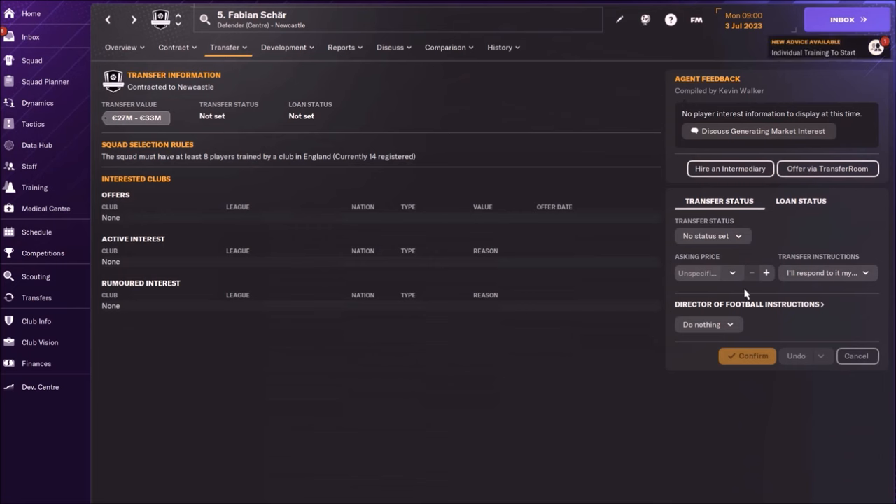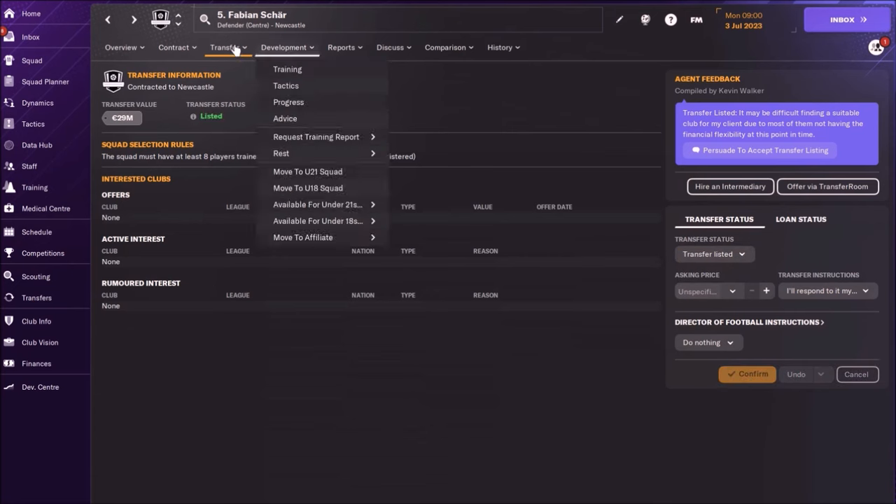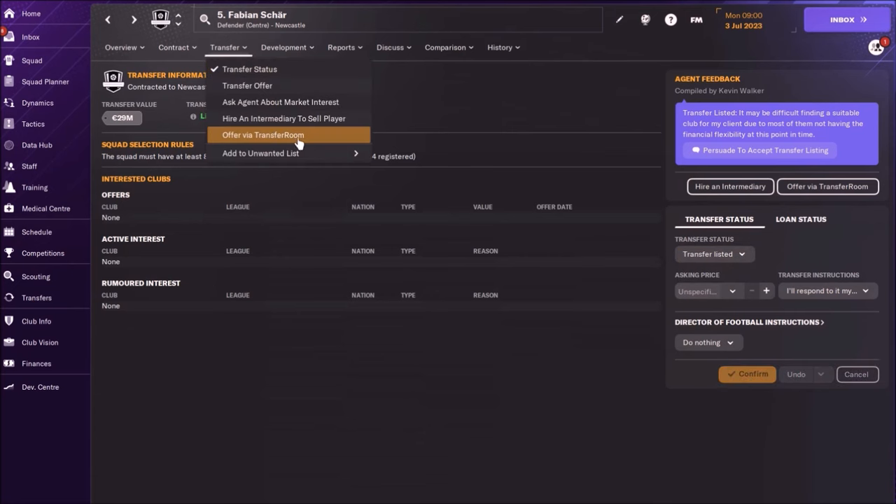First thing you need to do is put him on the transfer list. Then go and offer him via Transfer Room. This is something like offering him to clubs — you had this option in FM23. Now we have 'Offer via Transfer Room'.